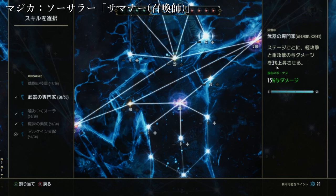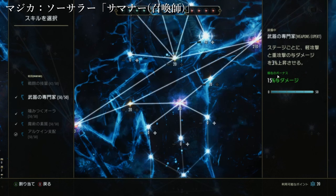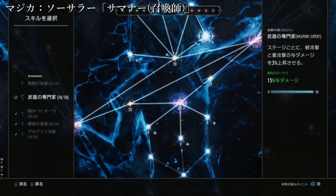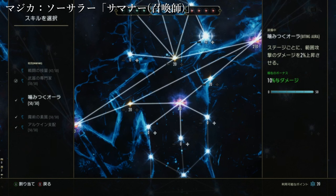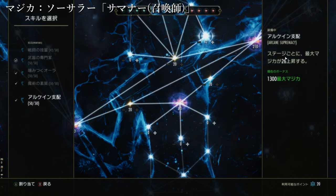チャンピオンポイントのチャンピオンバーについては、武器の専門家がステージごとに軽攻撃と銃攻撃のダメージを3%上昇させます。銃攻撃をメインに戦っていくのでこの辺りが伸びているのが一番いいかなと。噛みつくオーラで範囲攻撃のダメージを2%上昇、継続ダメージも2%上昇させます。